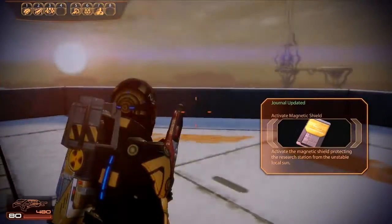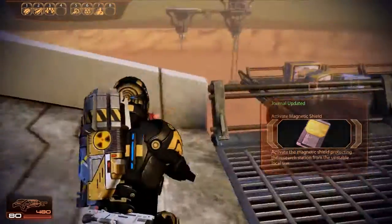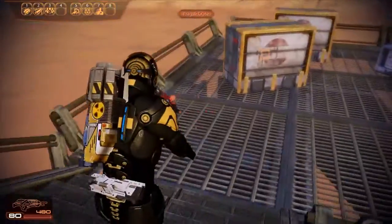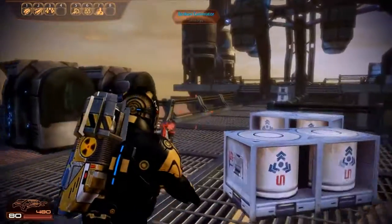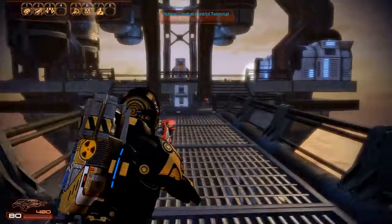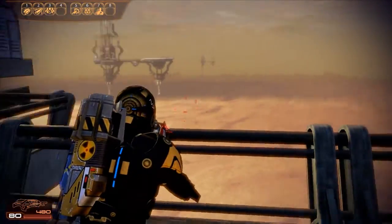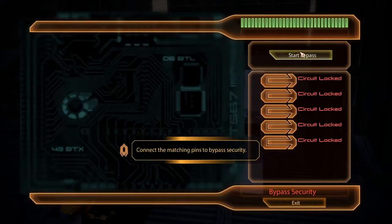Looks cool. Activate magnetic shield. Looking into the sun is not good for your eyes, Shepard. Look more into the sun — no, I don't wanna. You have to look more at the sun — I don't wanna. So there's a broken structure here from which we get 2,000 palladium. It's just like the floating mines from Bespin. Whatever.